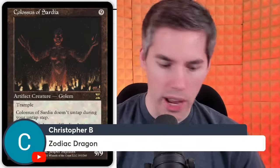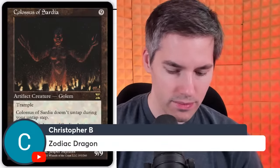Next, the Zodiac Dragon from Portal 3 Kingdoms — 9 mana for an 8/8. When Zodiac Dragon is put into your graveyard from play, you may return it to your hand — like a Rancor-type card. But it's basically a 9-mana vanilla creature that doesn't do anything else. Not worth the mana cost whatsoever, unless you desperately need to get around removal. And at turn 9, you're probably dead anyway.